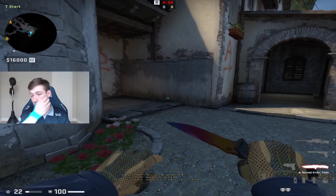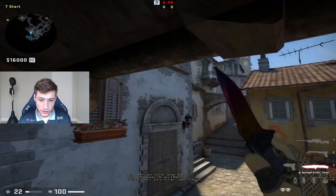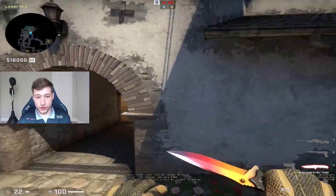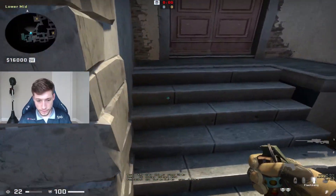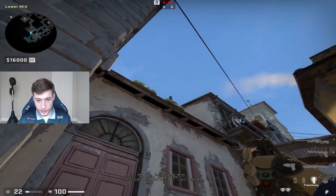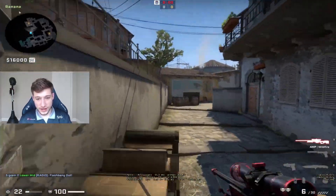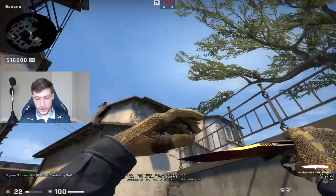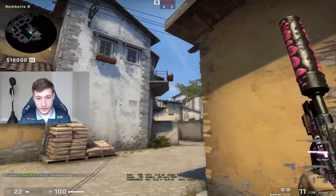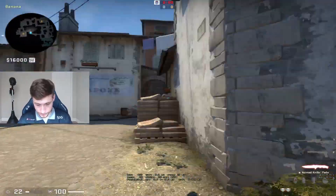Another thing you can do with this spawn is the banana peek, and you can do this two different ways. As you're running towards banana, you can go on top of these logs here and peek straight away. Again, you use your teammate — he can go to this corner over here and just flash on top. What this flash does is, as you are peeking, the flash is behind you, and it will blind anyone here, or peeking here, or just here.